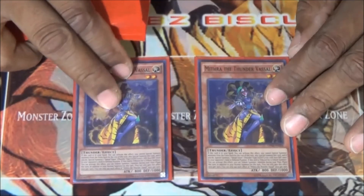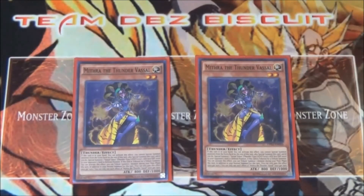We're running two of the Thunder King Vassal Monarch. This girl helps you get a free special summon to get your monsters on the board as soon as possible. You can have her out there and also use Monarch Stormforth to tribute off a monster or token off your opponent's side of the field and keep your plays going from there.